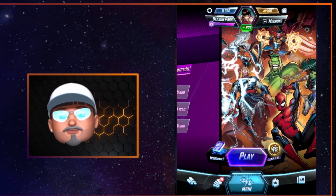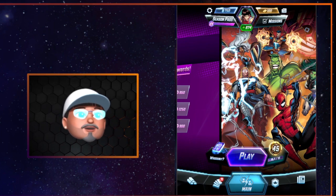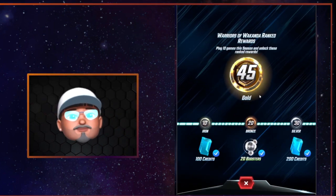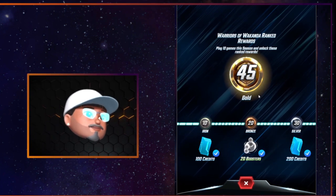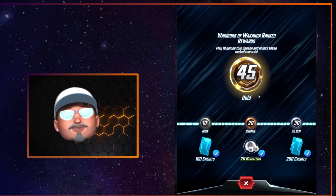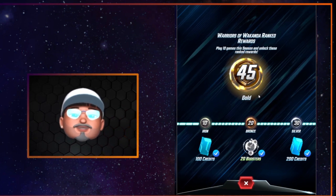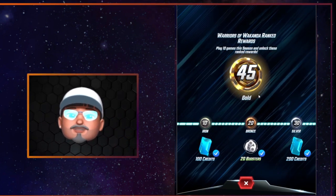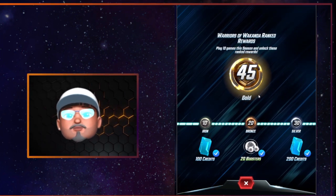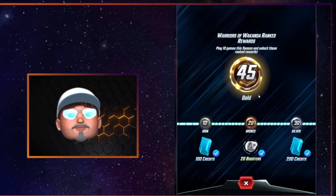The second thing we need to talk about is your rank versus your MMR. Here's my rank — I'm currently 45. I try lots of different decks and things, so my rank goes up and down all the time. But there is also an internal matchmaking rating. There are actually four factors that determine who you're going to face, and it's not just based on rank. So you're not always going to be playing gold players if you're in gold, silver, or even iron.